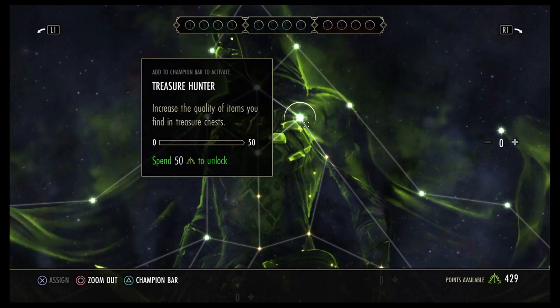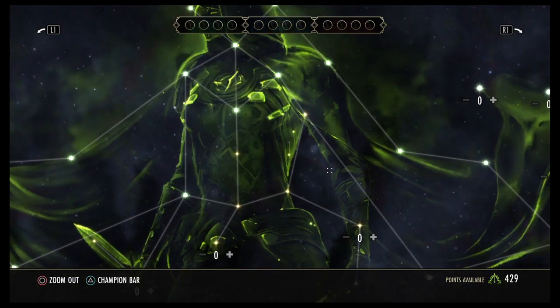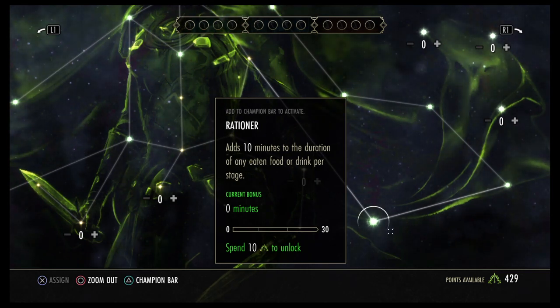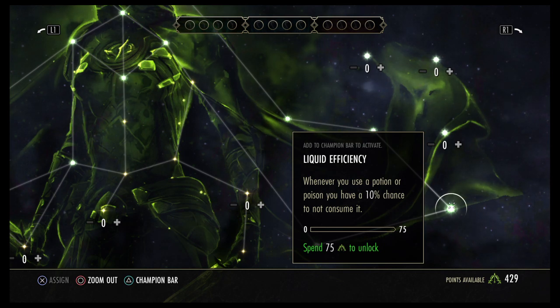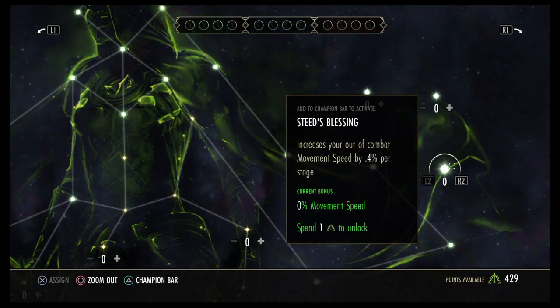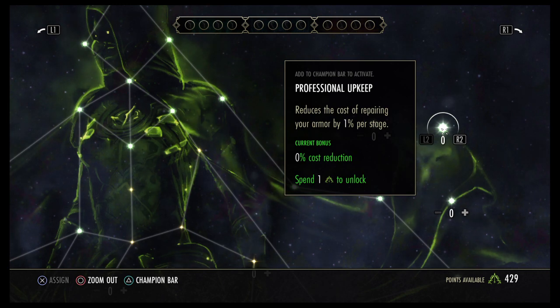My recommendation for the best slottables in the green tree: Treasure Hunter, which increases loot quality from treasure chests — great if you're still grinding for gear. Rationer adds 10 minutes or more to the duration of any eaten food or drink. Liquid Efficiency gives a 10% chance not to consume a potion or poison when you use one — we all know how expensive spell and weapon power pots are. Steed's Blessing increases your out-of-combat movement speed. And Professional Upkeep reduces the cost of repairing your armor, saving gold if you're doing lots of dungeons and trials.